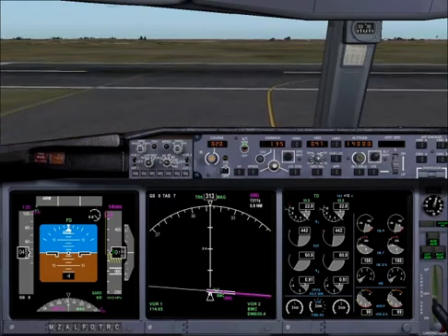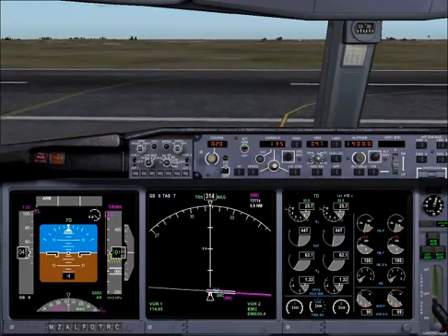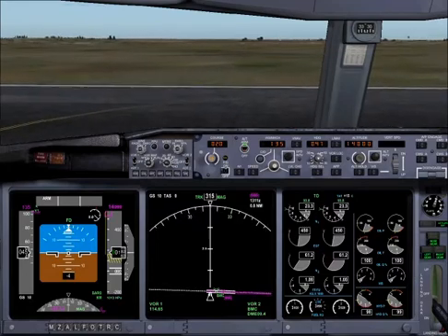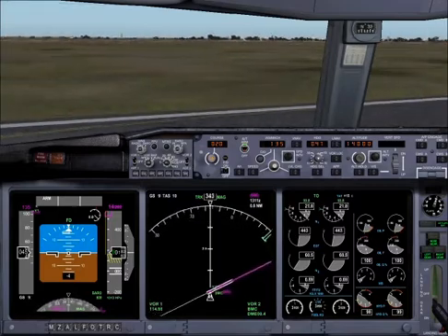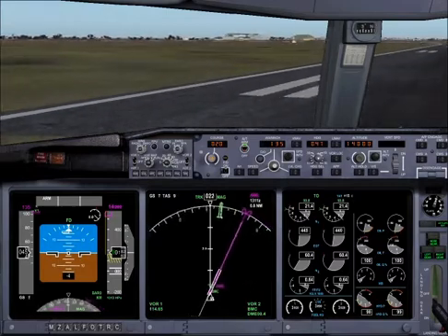Before take-off checklist, please. Recall: checked. Take-off announcement: completed. Air conditioning and pressurization: set. Start switches: continuous. Transponder: on. Before take-off checklist completed.